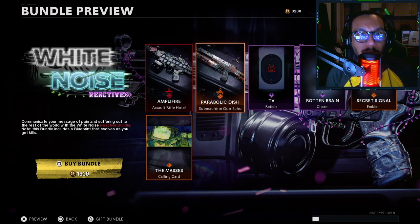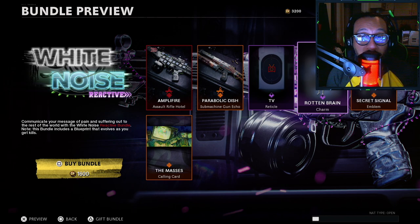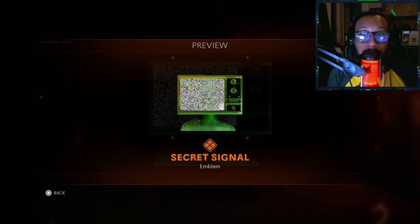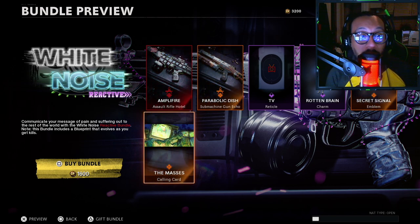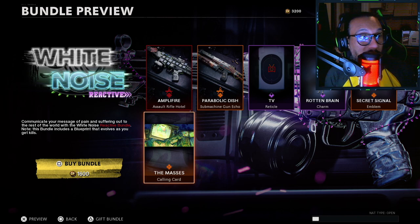We get a TV reticle with an optic, which I'll be using in today's gameplay. We also get a new weapon charm called Rotten Brain, an emblem called Secret Signal, and last but not least a calling card called The Masses.